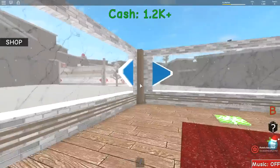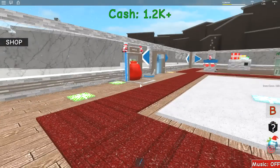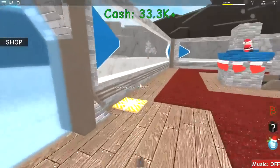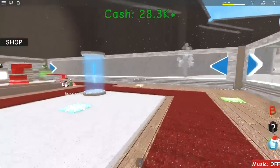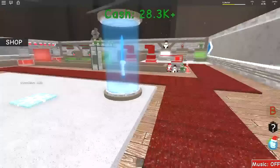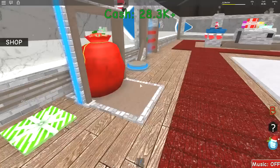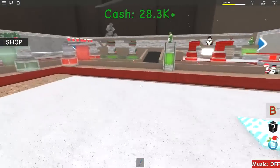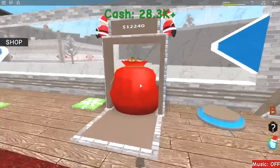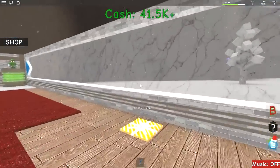2K for the second wall. There we go, we've got a second wall in. 35K — wow. For an owner-only door for 5K, we're going to get the owner-only door, that should stop some people getting in. 35K for the third wall — that's going to take a bit of doing, but I think I might get that now just to stop people coming in. We've got enough to buy our third wall.